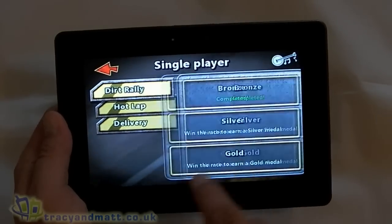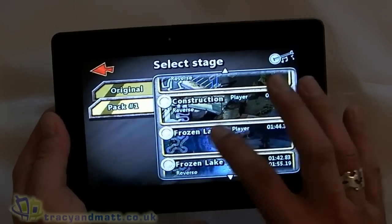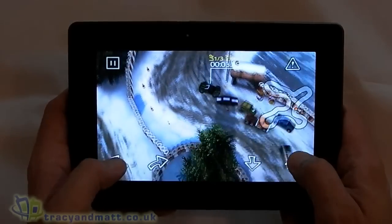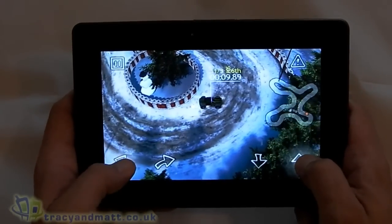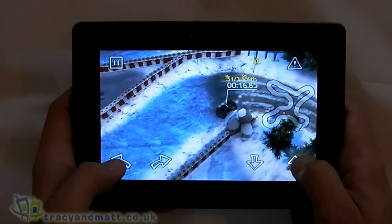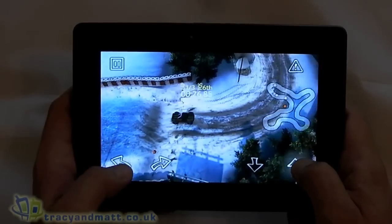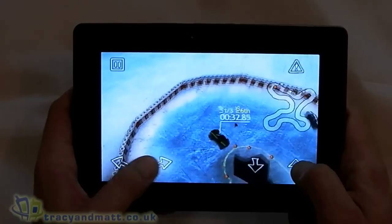Let's go to the hard ones — there's a frozen lake one. This one's really hard. As you would imagine being a frozen lake, some parts of the course are a lot icier than others, so I'm not doing particularly well here. You really do need to practice navigating your car around the track. This bit here is particularly icy. I am actually a little bit better than what I'm showing — it's just that the Playbook is at a bit of a strange angle because of the camera.